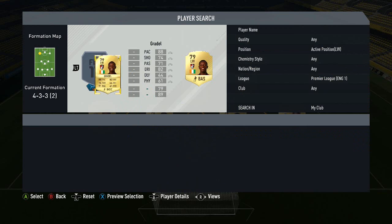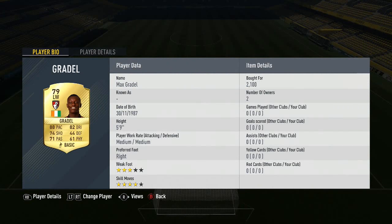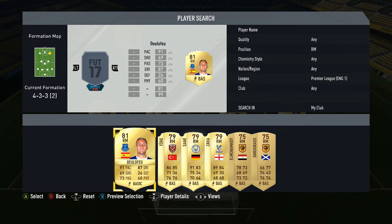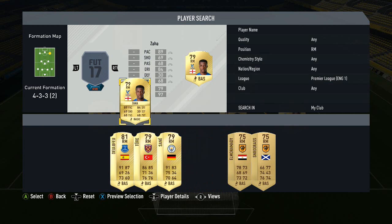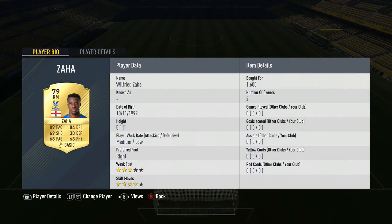On the left wing we've got Max Gradle for Bournemouth — very very cheap, 2k, 88 pace, 82 dribbling and 4 star skill moves. On the other side, the only right wing there is is Figuuli, who's about 5-6k, so you're going to have to really dip back into right mids. I've gone with Zaha — 89 pace, 84 dribbling with 4 star skill moves — looks very good.